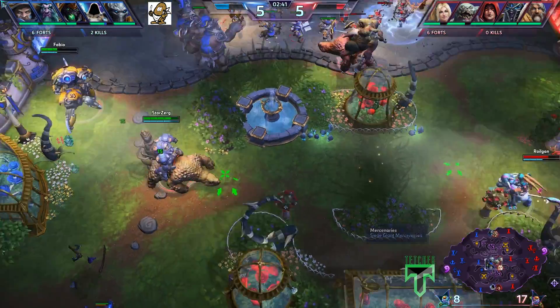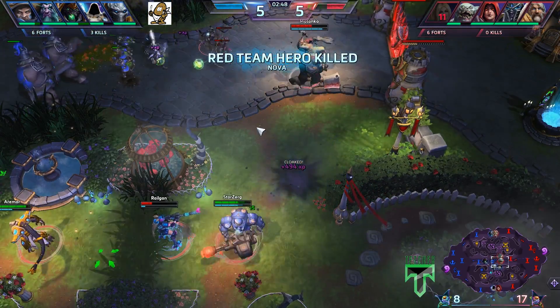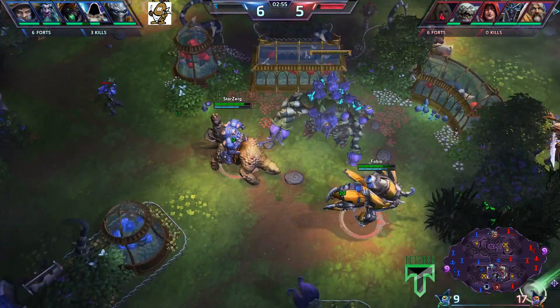It's going to be very hard for the team of U-Hots to actually fight back. The Sea Giants, if they can keep them alive, those towers are going to go down. And what a damage onto Nova - three kills already for Team Kartoffel.